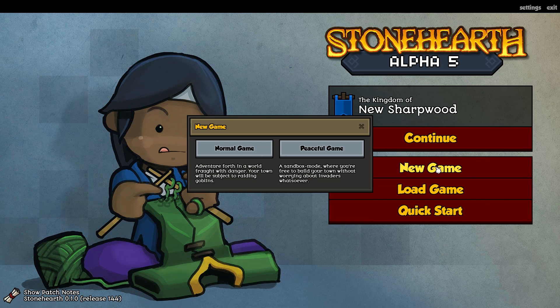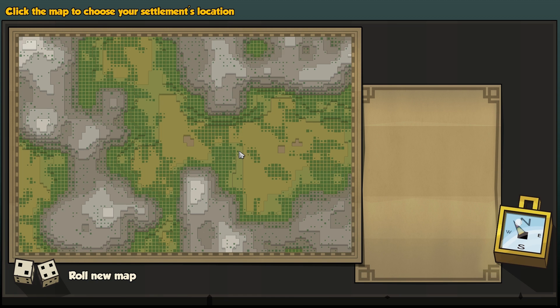We are going to start a new game — a normal game. We have two options: one that involves surprising people and one that does not. We're going to do the surprising people version. We're going to pick a place to start out — somewhere near cliffs. How about here? That looks great.